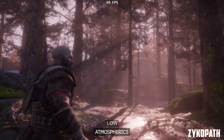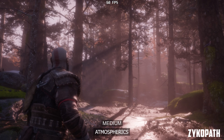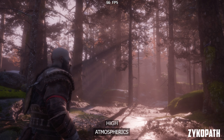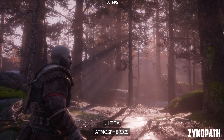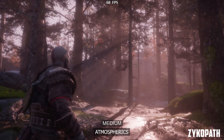The atmospheric setting controls the fog — that's all I could find it did during my testing. Low and medium look blocky, while high looks a lot better. Ultra offers a very small improvement over high. So use high for the best balance.